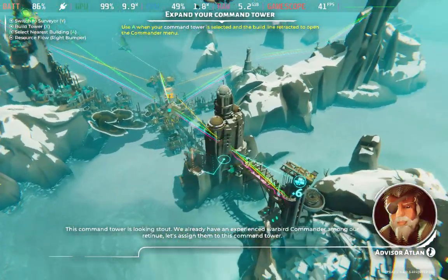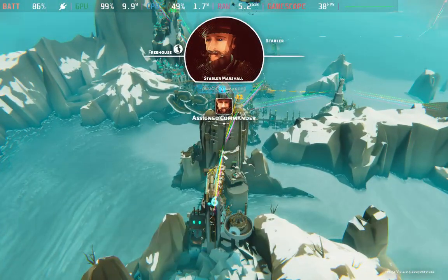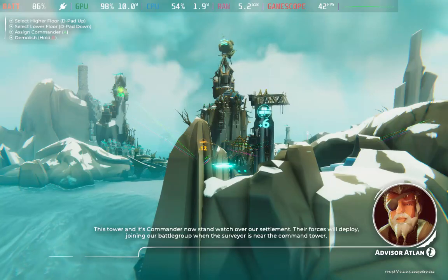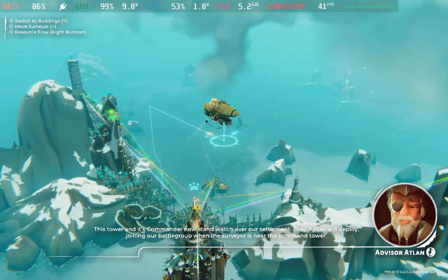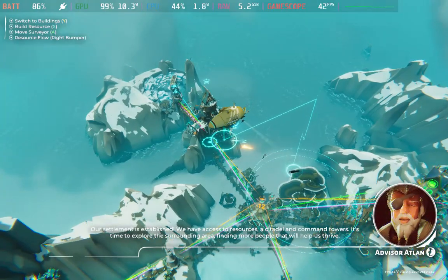We already have an experienced warbird commander among our retinue. Let's assign them. This tower and its commander now stand watch over our settlement. Their forces will deploy, joining our battle group when the surveyor is near the command tower.